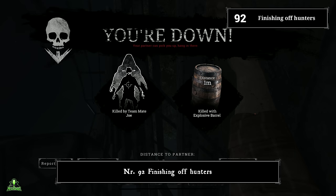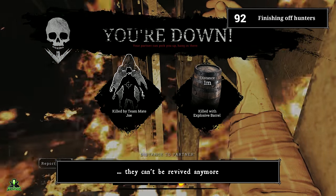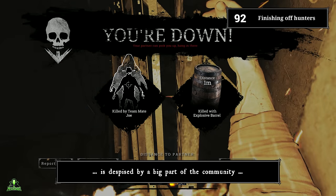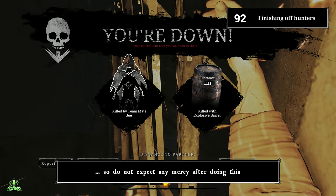Number ninety-two: finishing off hunters. You can finish off downed hunters with fire, which slowly destroys health chunks — once no health chunk is left, they can't be revived anymore. Fair warning: instantly burning hunters after downing them is despised by a large part of the community, so do not expect any mercy after doing this.